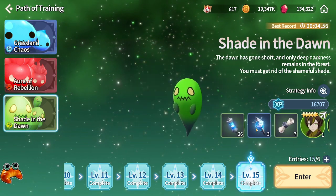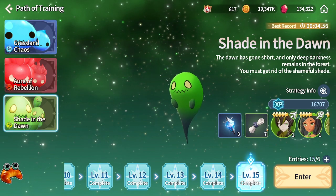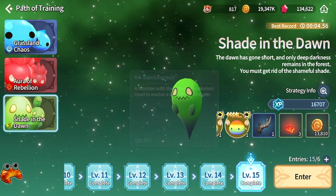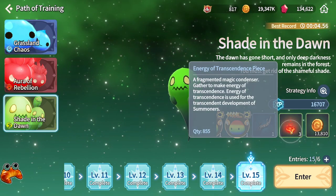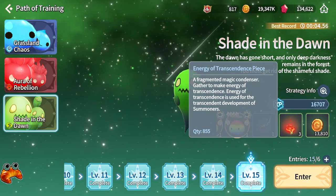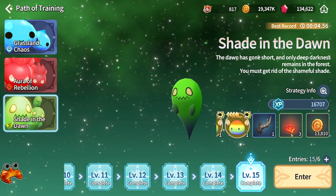You also would want to farm Path of Training because it gives Unknown Scrolls, which are very valuable for getting your natural 1 and 2 star books up, as well as Rainbow Mon for if you're struggling to evolve monsters in the early game, and Energy of Transcendence pieces for transcending your Summoner so you can get up to level 70.